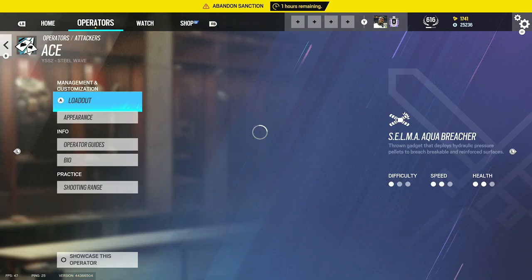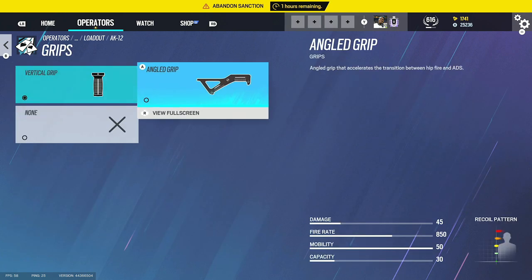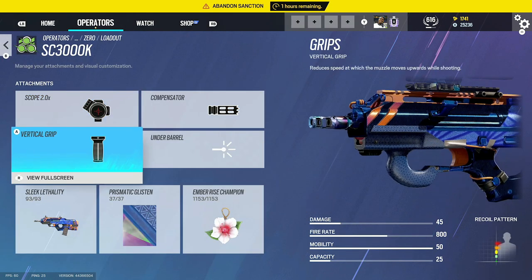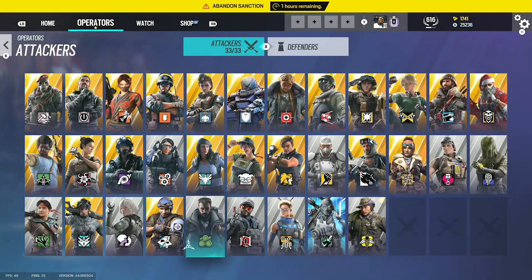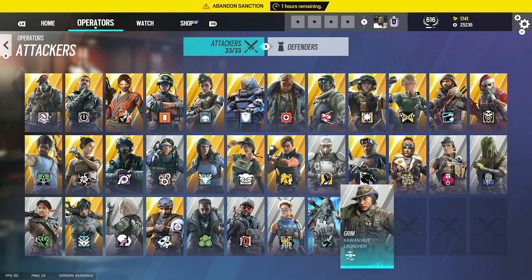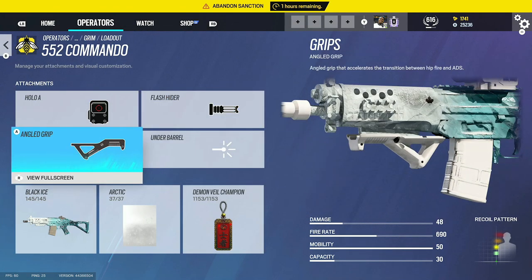For Ace we use 1.5 comp and vertical grip. I see a lot of people use angled but I don't see why — the recoil kicks up a lot more and you'll be more inconsistent. For Zero, 2.0 compensator and vertical grip. Flores and OSA are covered. For Rim, you're going to use holographic, flash hider, and angled grip. Sens will be very bouncy but we use 1.5 flash hider and vertical grip.